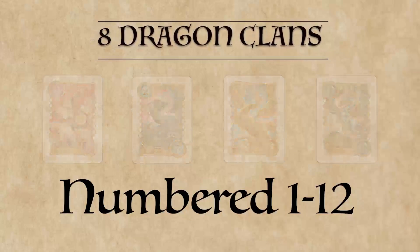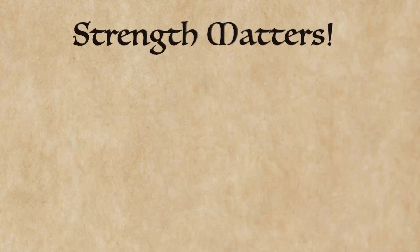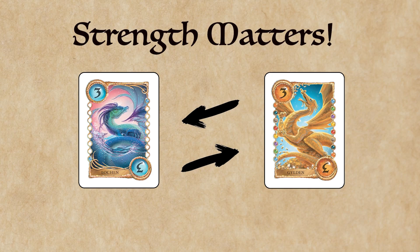Each clan's strength is indicated by the jewels on the side of the card. For example, the Lachan clan has only one jewel, making it the weakest of the clans, whereas the Gildan clan has eight jewels, making it the strongest. Players will use these clans to play different sets, runs, and for their own numbers and individual strength.